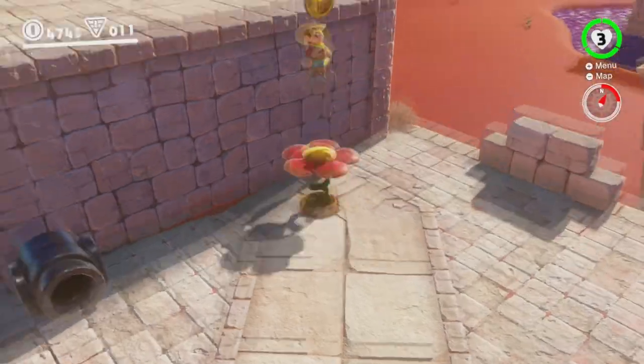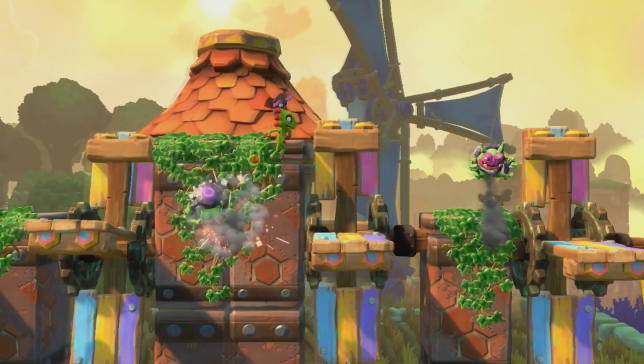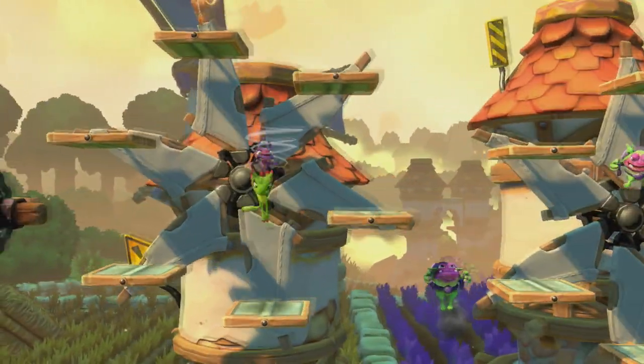With that said, the first game in my $60 Switch library is Yooka-Laylee and the Impossible Lair. This is one of my favorite 2D platformers of the last decade, undoubtedly, and for $14.99 on sale, you can't get a more polished and quality game.